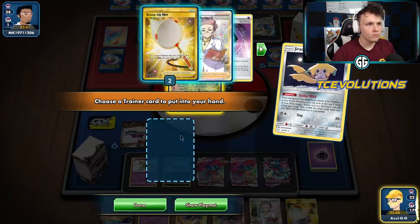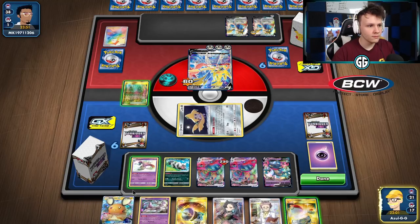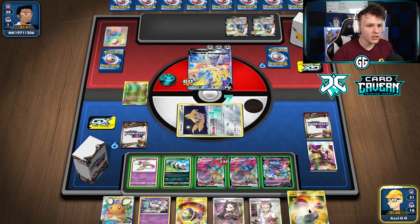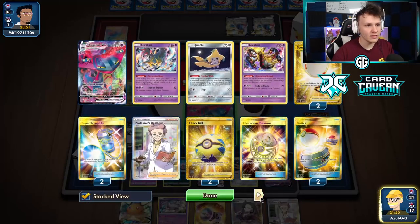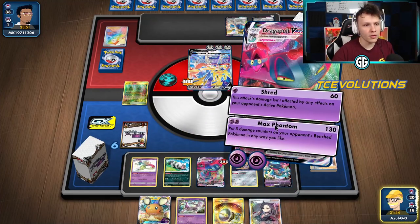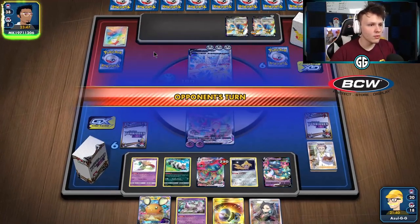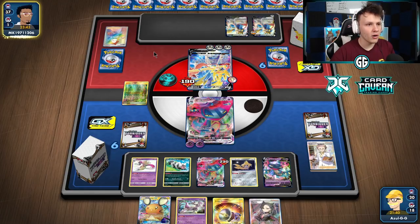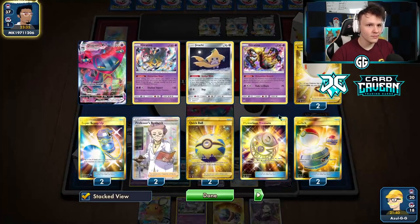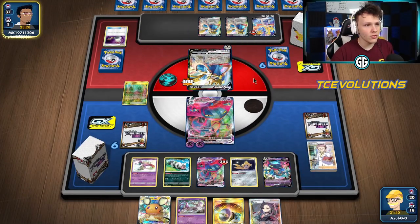Using Viridian Forest to ditch the Research — probably want to Marnie next turn. Going to switch into the other Dragapult and finally Max Phantom, loading up five damage. Setting up some cheeky knockouts for later. Our opponent can knock out this Dragapult unfortunately — we deal 130, so we're three short of a KO. Maybe they won't be able to attack immediately with a hard retreat required. There's a Boss's Orders — they're taking out my Dragapult V.